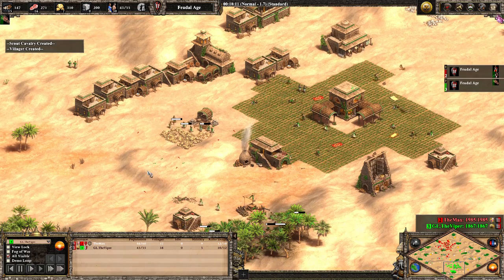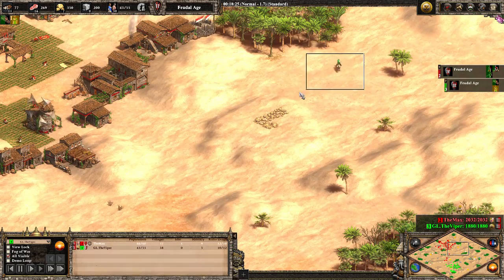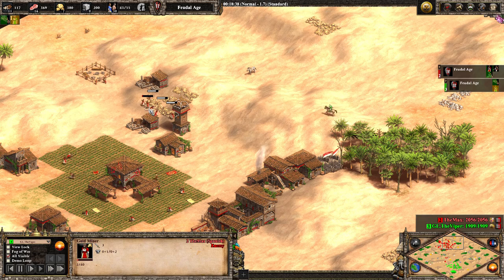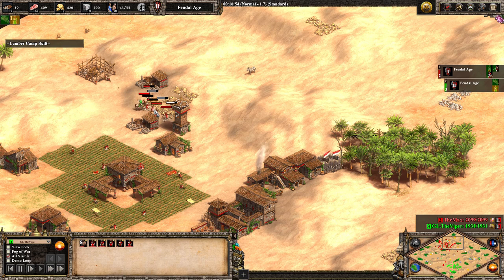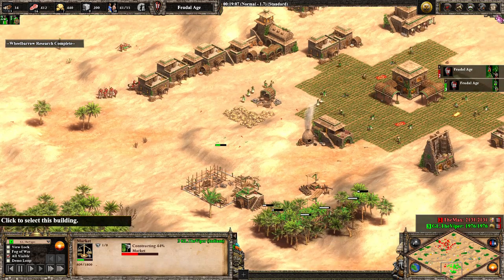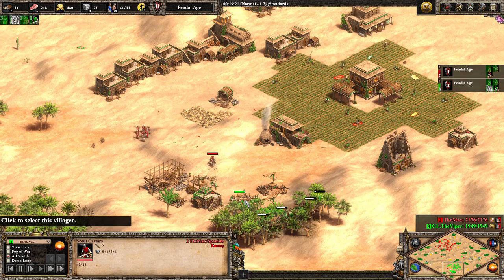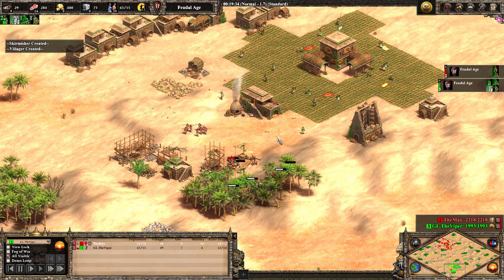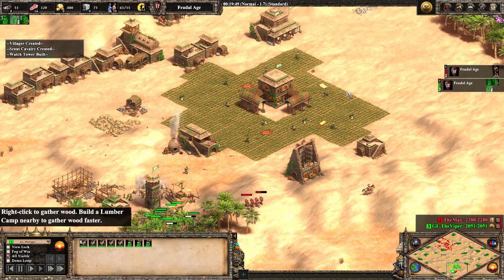Viper is going for an eco upgrade and doesn't have much to negate the inevitable scout attack coming against him. He will spot TheMax's tower with his scout, and he actually picks off one villager at extremely low HP — then gets both kills and runs away. That is a massive play, giving him a big villager lead. Viper has Wheelbarrow in so his villagers work faster, but he almost loses a villager rushing up his own tower.